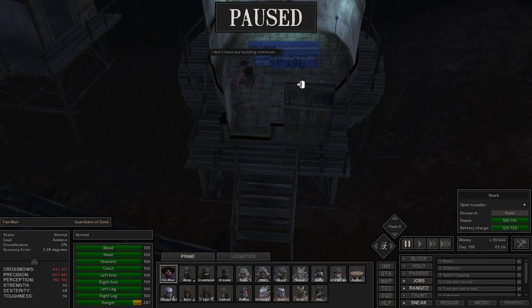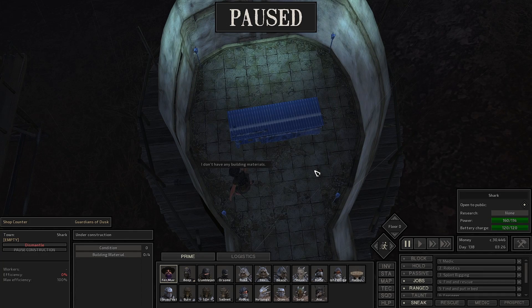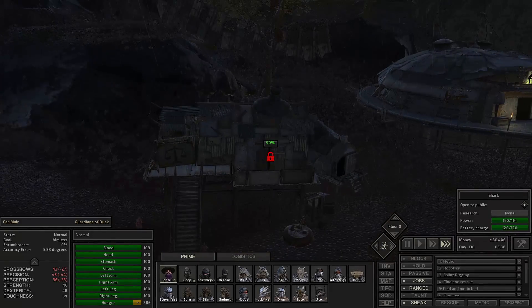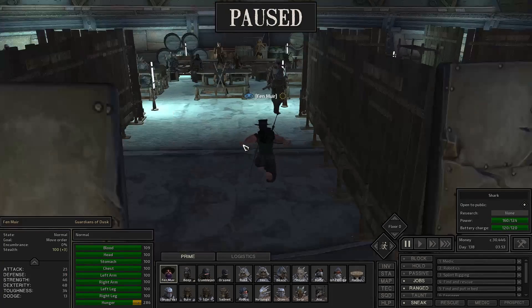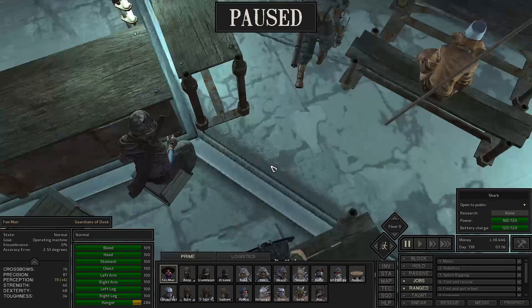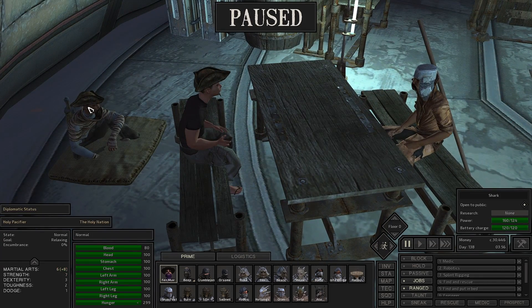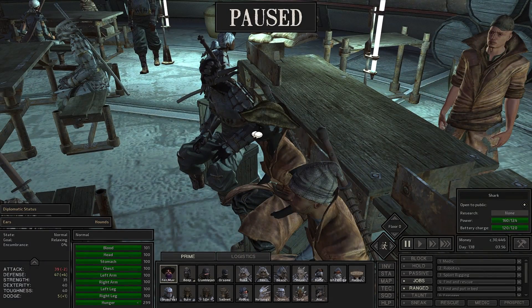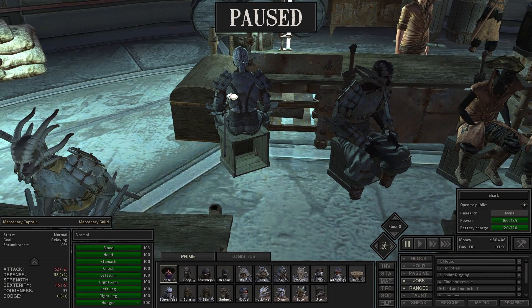Sounds good. As soon as that requires four building materials and each one of these requires one building material, that's fine. When the general shop opens up again, we'll see what we can do. Let's run over here and see if there's anyone to talk to. We have some mercenaries — ah, the Hounds. We have a merc captain and Green over here.